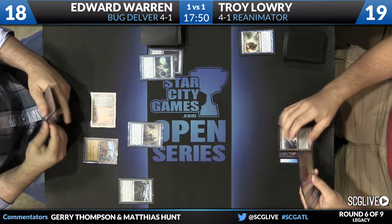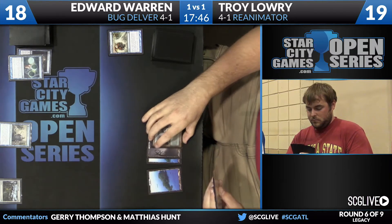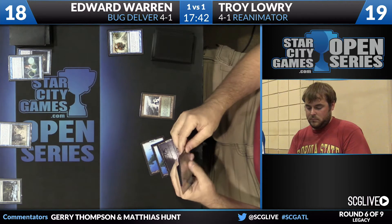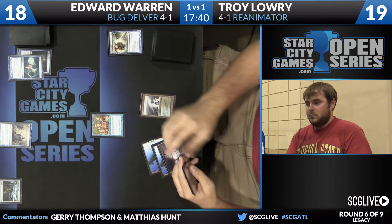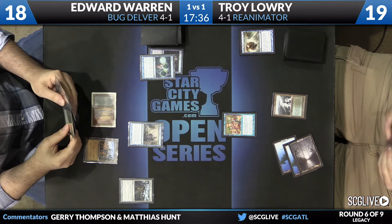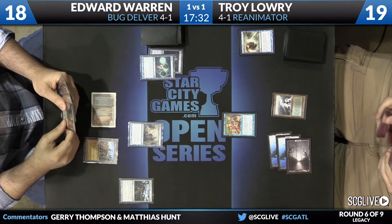Troy did get the monster he was looking for. He drew Elesh Norn for the turn. It's going to be pretty powerful if it works here. Fortunately for Edward, he's not dead to it. Elesh Norn's great at killing creatures, but she's not that great at winning the game quickly. She takes a while, and Edward does have a Liliana in his hand — he's one mana off from playing it.